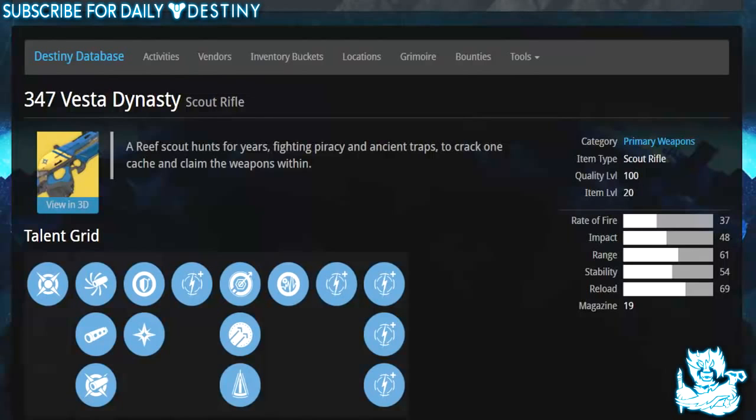What's going on guys, it's your boy DPJ here today with another Destiny video. In today's video we're going to be taking a look at the newly announced exotic scout rifle believed to be coming with the Dark Below expansion pass this December — it's called the 347 Vesta Dynasty. We're going to take a look at the weapon and its stats.